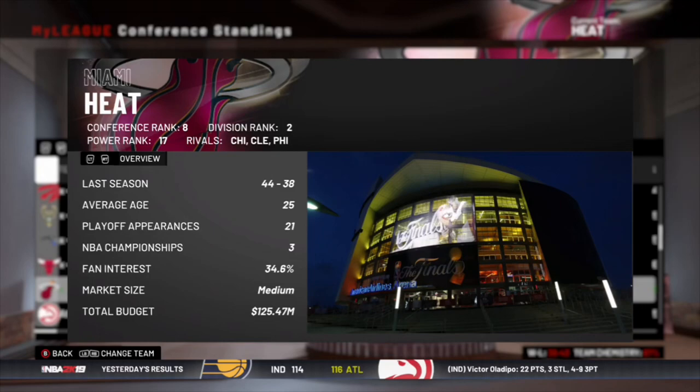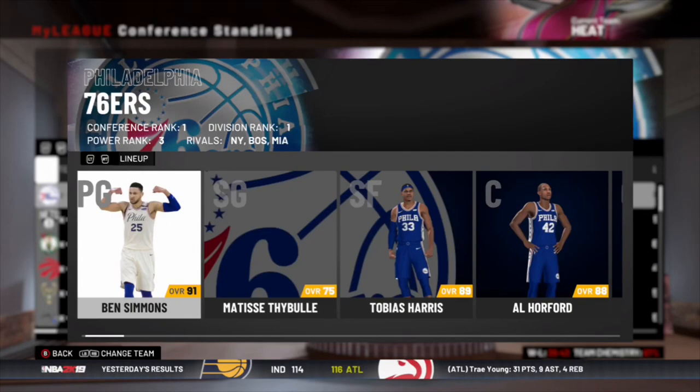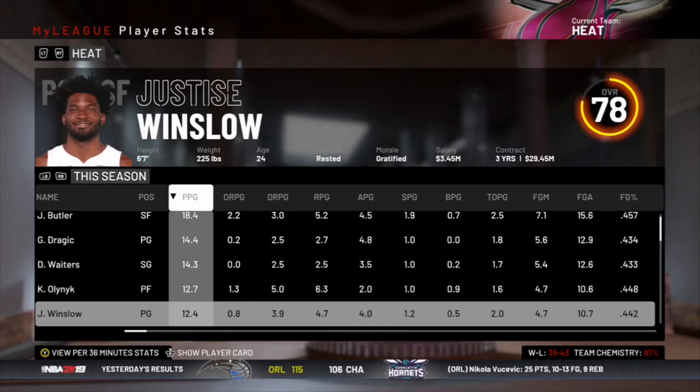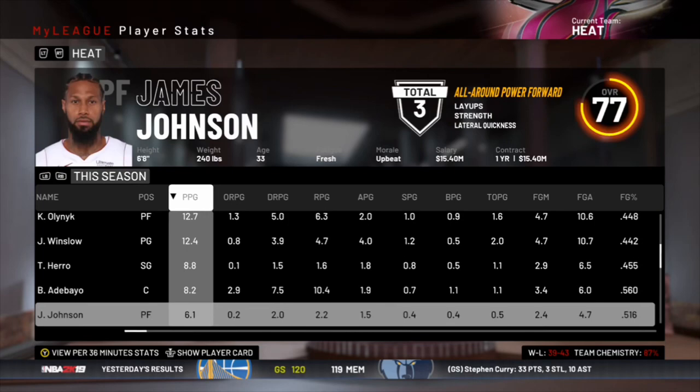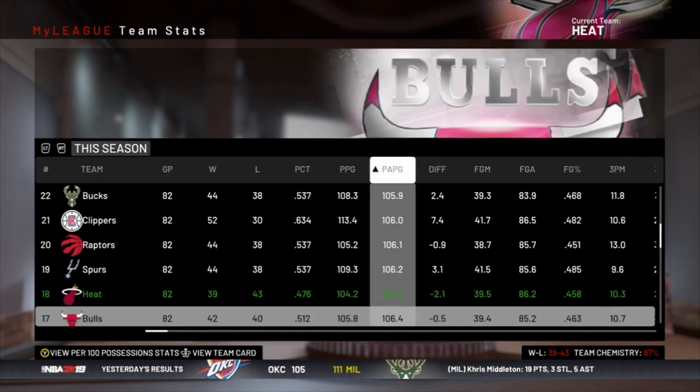It looks like no one we had made All-Rookie Teams — no Tyler Hero there. We did actually make the playoffs, barely, as the eighth seed. I thought we weren't going to make it but we did. We're playing the Philadelphia 76ers, so Jimmy Butler versus his old team. Let's see if we can knock them off. Goran played okay as the starting point guard — very average numbers. Winslow very average. Tyler Hero looked really good, especially from three, so he's gonna be nice off the bench. On offense we were one of the worst teams, but on defense a little bit better.